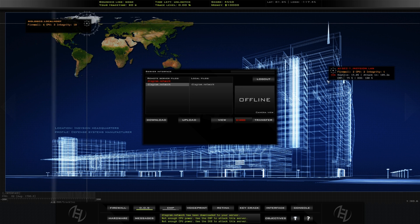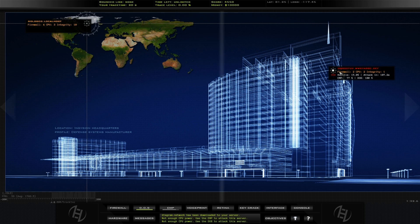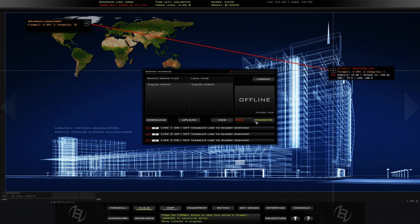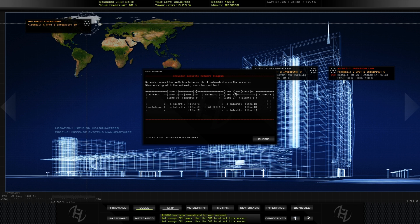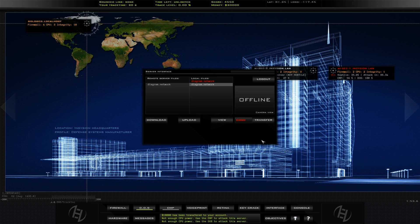I've just downloaded a file which is like a map of their servers, and it told me which switch I needed to flick to enable another server. So that was quite a cool little thing — I've got to go back into my own interface and open up that file again and find out what switch it is to enable the next server.